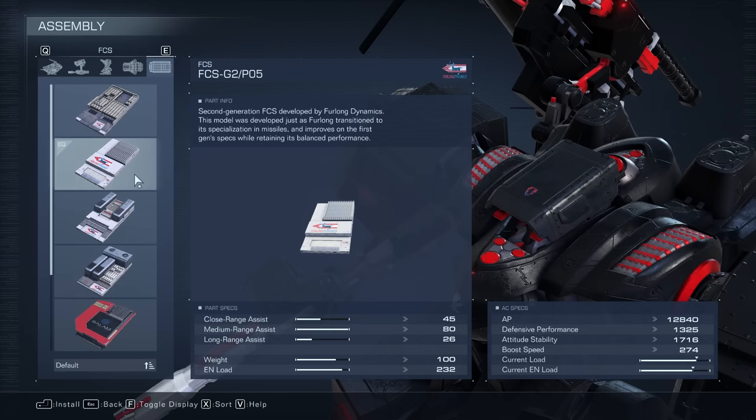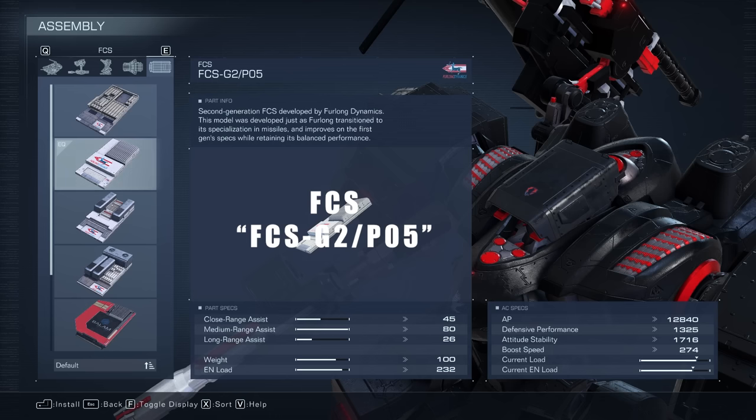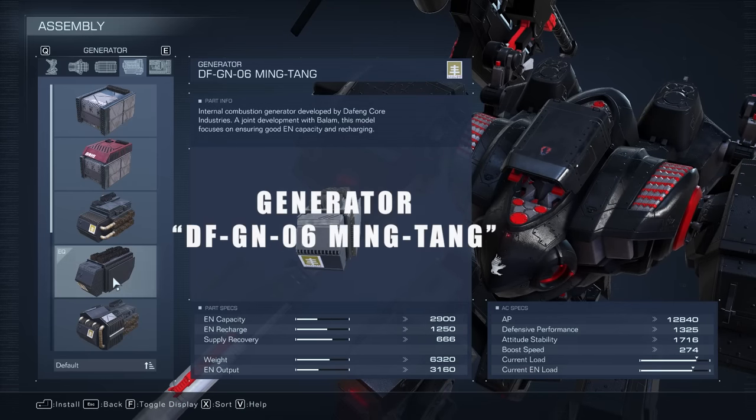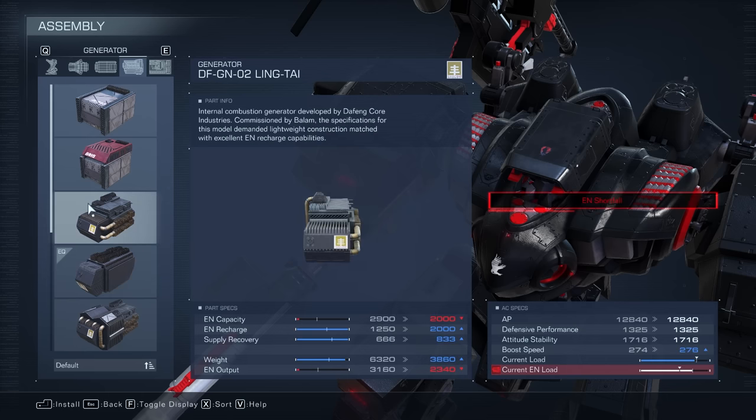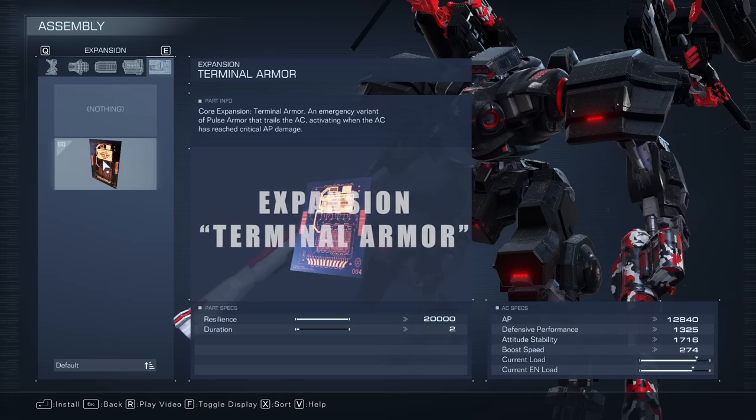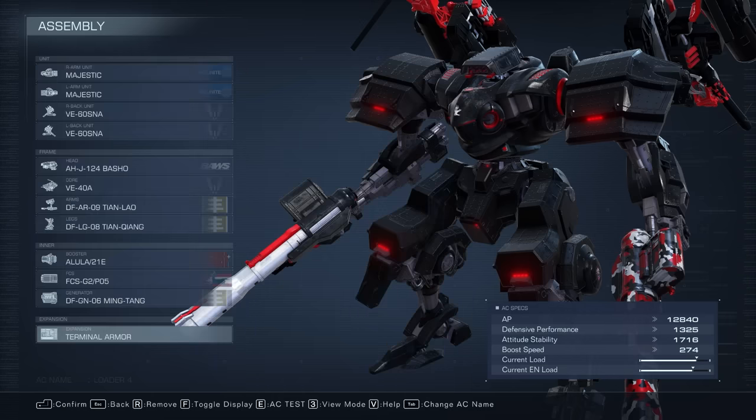For the FCS, we went with this one because a lot of this fight is going to be in medium range. You might be in long range just to avoid stuff, but generally you want to shoot your explosive shots in medium to close range. For the generator, we're going with the DFG. Supply recovery is pretty good with this and the weight doesn't overburden us. If you go with anything else, EN shortfall — this one does have higher supply recovery but we cannot fit it. And finally, make sure you equip your expansion terminal armor.